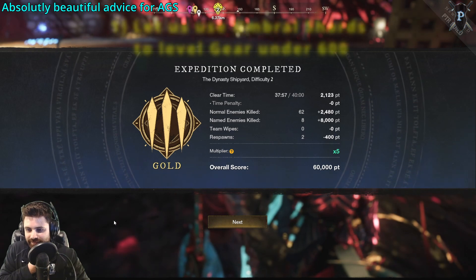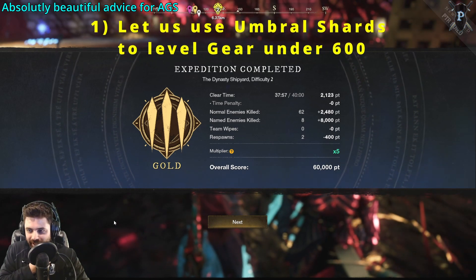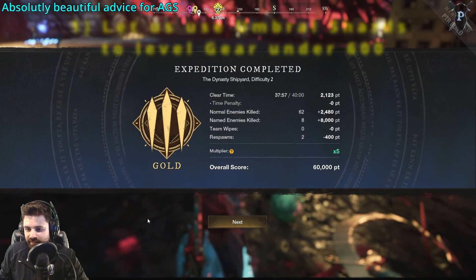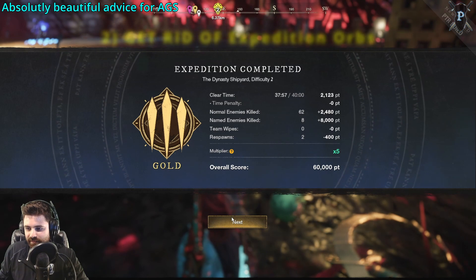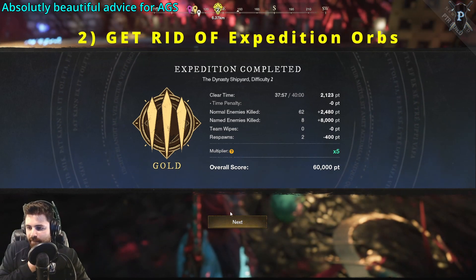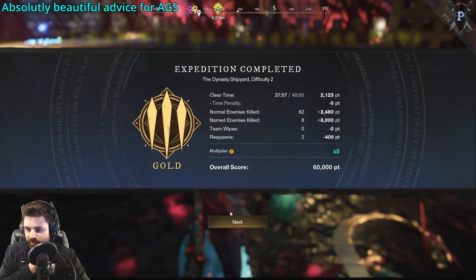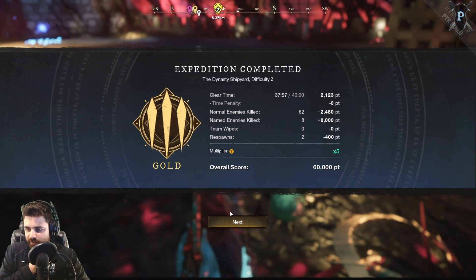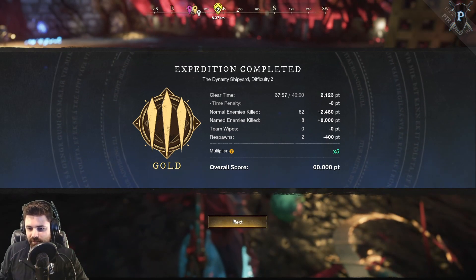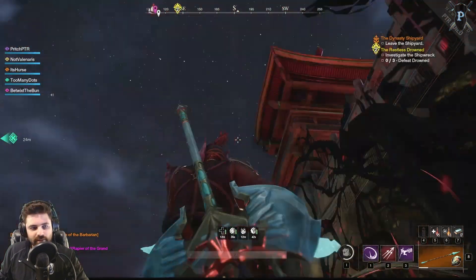I think Amazon needs to make two big changes. First, let players use Umbral Shards to upgrade gear below gear score 600 up to gear score 600 — that's a really easy and obvious fix. Second, get rid of the expedition and mutation orbs; just let people run the fun content they want to run and stop time-gating all of it. Anyway, that's enough ranting. I have an average gear score below 550 so I have a ton of grinding to do. I hope you guys found this helpful and informative — I'll catch you out there in Aeternum.